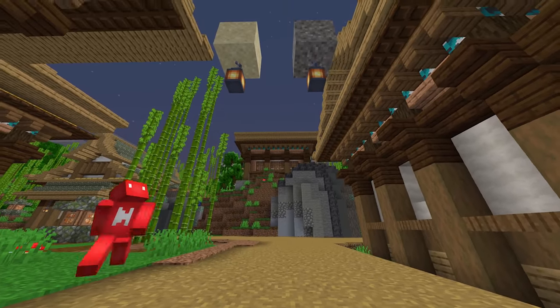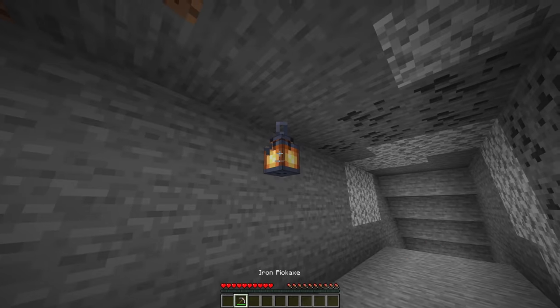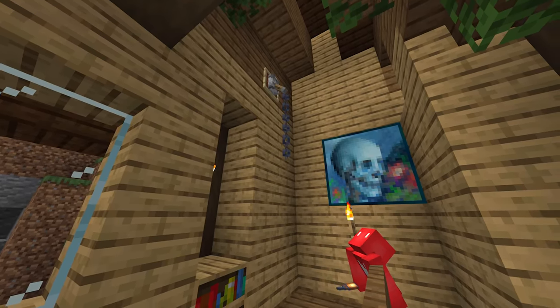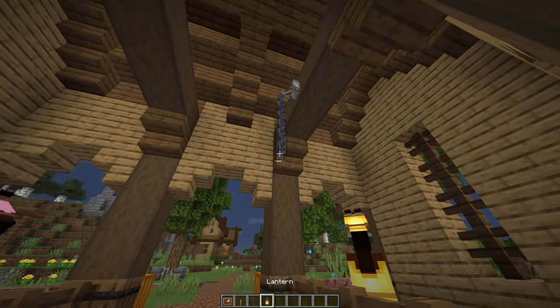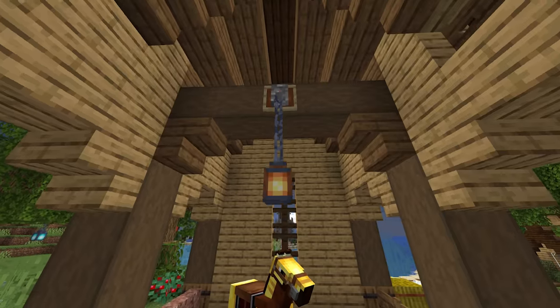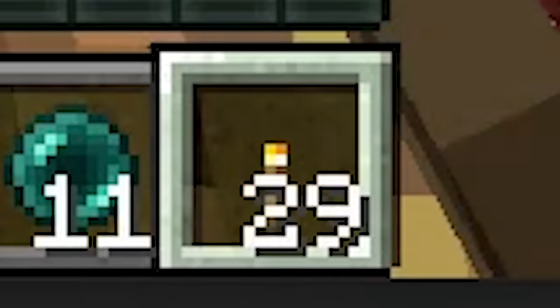Number 25: lanterns cannot be placed unsupported, which unfortunately means we can't just hang these off our walls — or so you thought. Instead, if we place chains above and a lever like so, we can give the facade of a lantern hanging from the wall. Looks pretty convincing. So if you're looking for the next way to light up your castle build, maybe reach for these instead of a stack of torches.